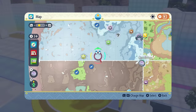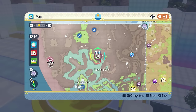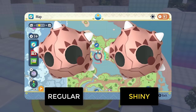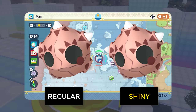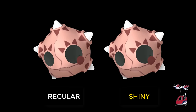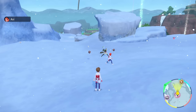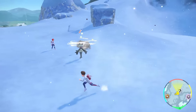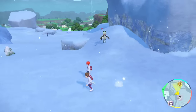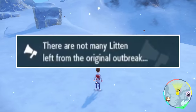Player 1, aka the host, will have to search for an outbreak for the shiny you're looking for. You can easily use the date skipping technique to keep resetting outbreaks until you find the one you're looking for. We used Minior for this guide video, as it's pretty impossible to tell if it's a shiny or not — you have to break the meteor shell to see if it is actually shiny, or just encounter every single one. Both of these tactics aren't ideal. Once you've found the outbreak, Player 1 needs to attack the Pokemon inside it until you've hit 60 plus Pokemon. I'd recommend going until you see the message in the top right corner that says there are not many Pokemon left from the original outbreak, as this indicates you have passed 60 plus Pokemon.